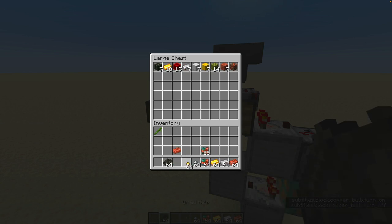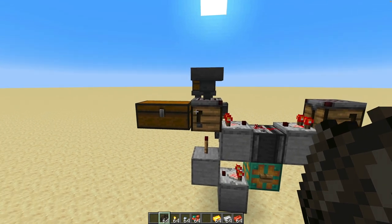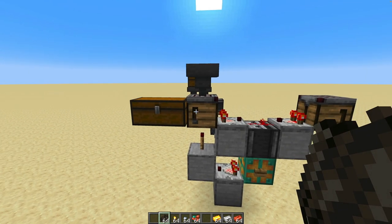Now these are the easy blocks. It of course also does nuggets into ingots, both iron and gold, and raw copper into copper ingots. But these are all simple items because they only have one crafting recipe.